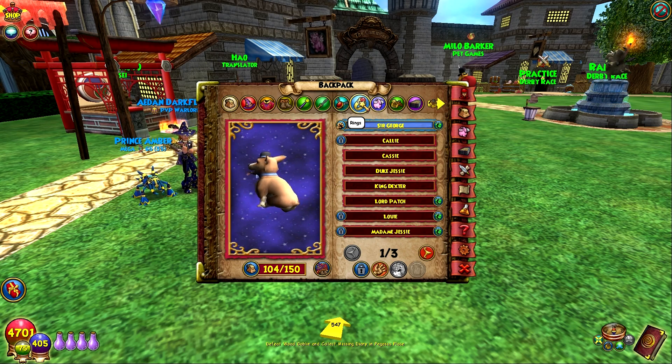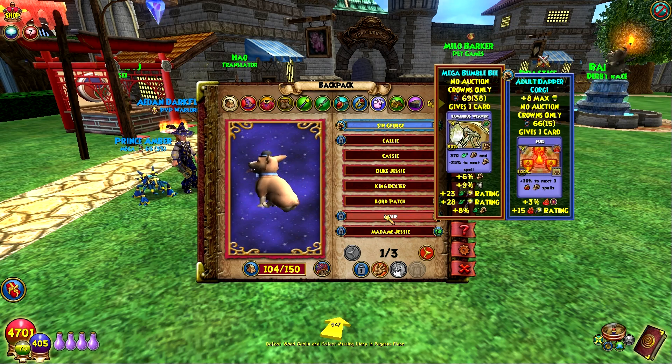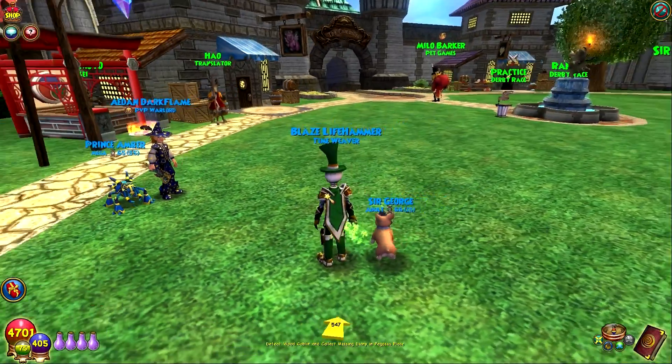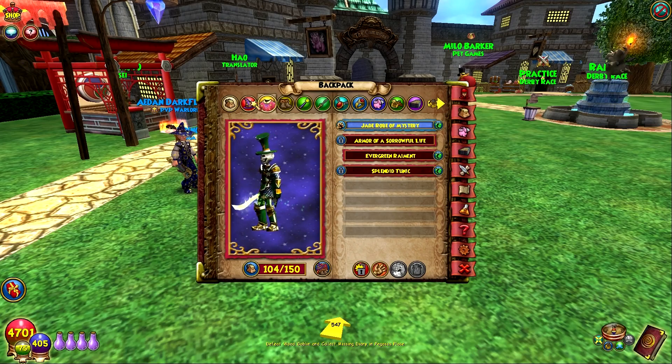The pet that my Storm has right now is just the one I've used for leveling, so I'm trying to get him a good pet. But once I get that I'll probably make a Storm gear setup with all my Darkmoor gear. I'm not going for Darkmoor gear on this character because I'm not too concerned with that — I just jade anyway. So I'll just be going jade in the new world whenever that comes out.